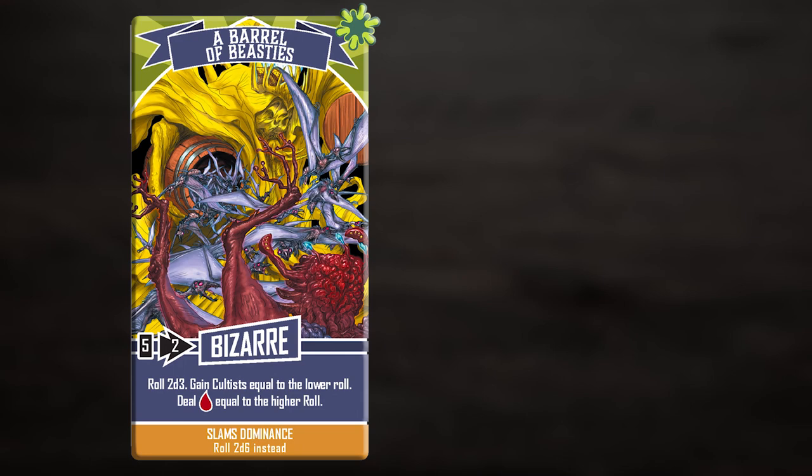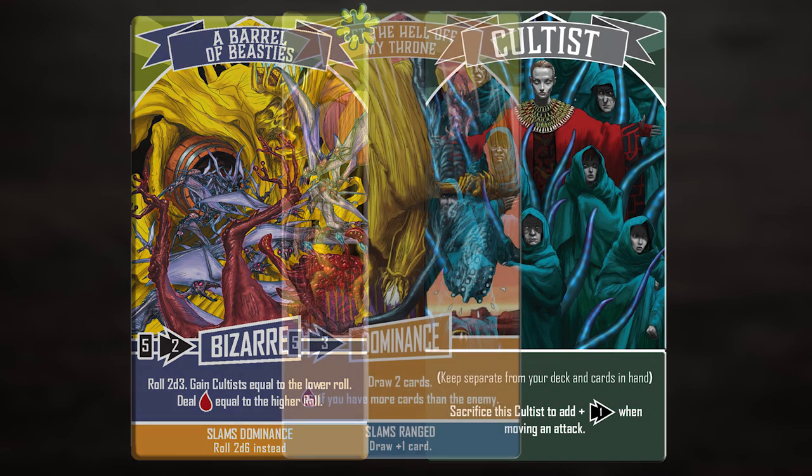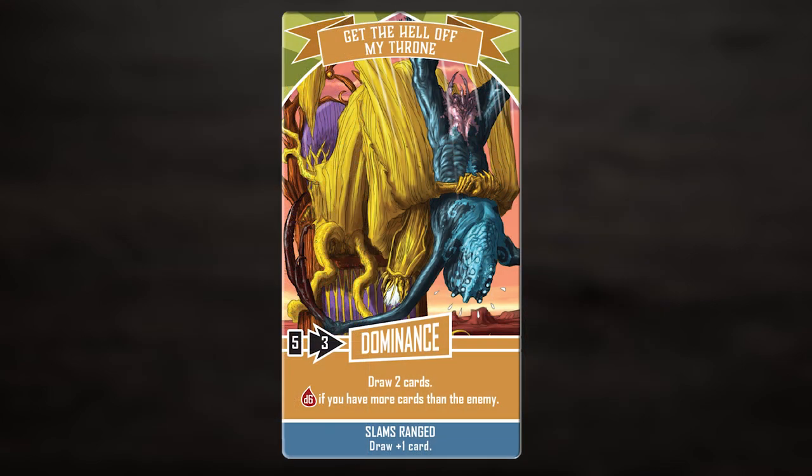Bizarre attacks do crazy things like gaining cultists, and bizarre cards slam enemy dominance cards. Dominance cards attack and allow you to draw more cards.